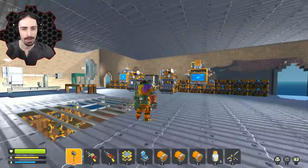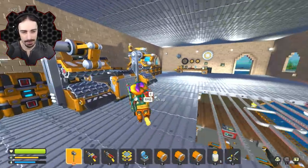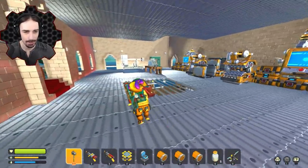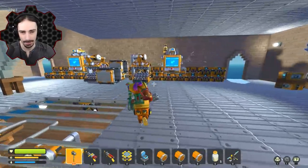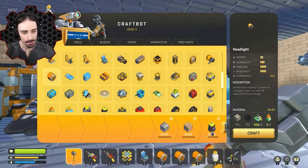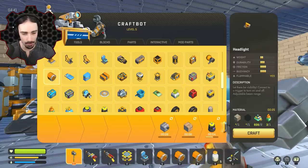Welcome back to Scrap Mechanic Survival Mode. You may notice the workshop looks slightly different — there's somewhat of a ceiling now because I've been doing a little work off camera. My craft bots are working right now: they're making a little bit of paint, some brick, and some more metal.